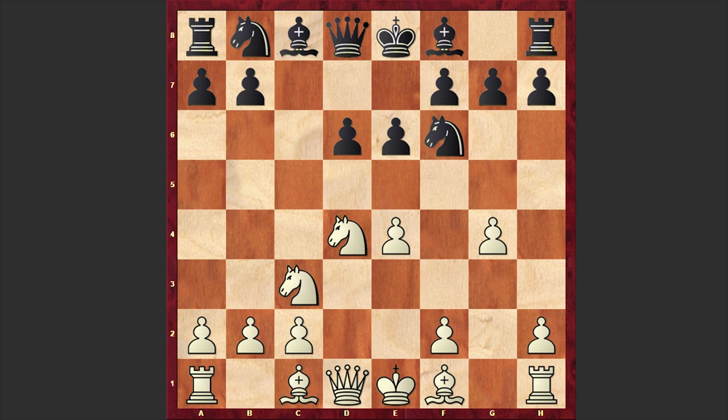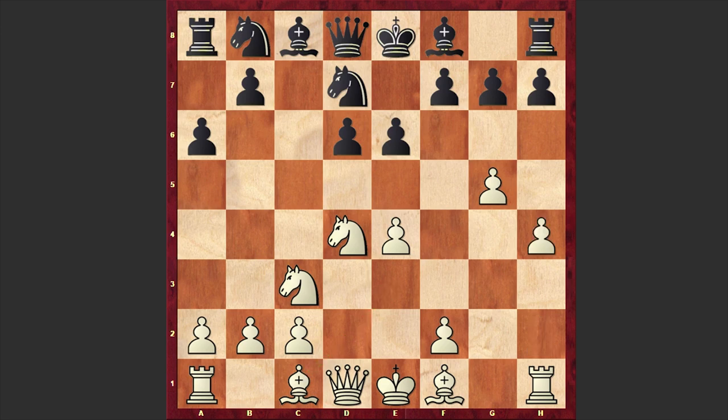Here Black has several options — can either play h6 or Nc6 — but in our game we have a6. In return, Petrosian wants to advance on the queenside and fianchetto his queenside bishop. As White's g-pawn meets no obstacle, it steps forward: g5 is on the board, Nd7. Here the most popular move is Be3, but Cardoso proceeds with his pawn storm. h4 is on the board, b5, Bg2, Bb7 — fianchettoing his queenside bishop.